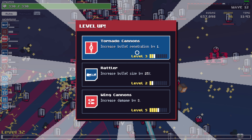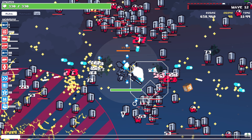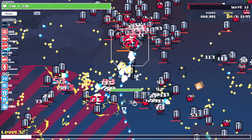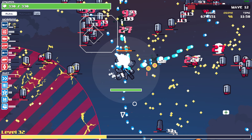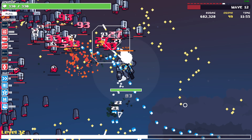Tornado increase bullet penetration — nope, we're gonna grab wing cannon damage. Grab the coins, grab the medkit — that will also give us XP.